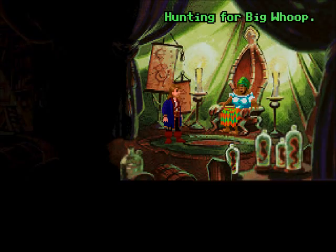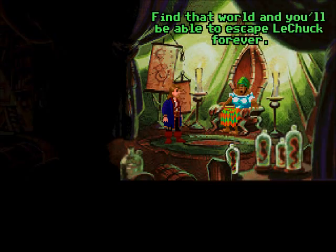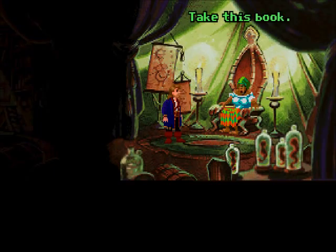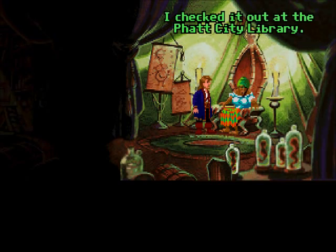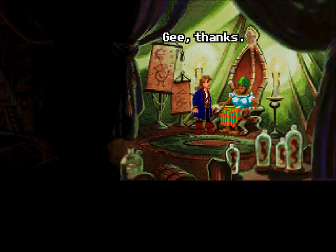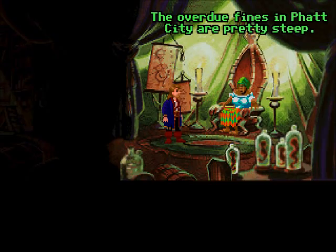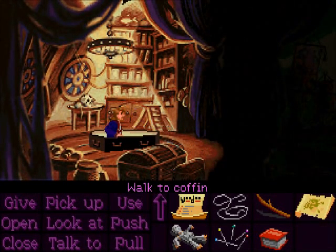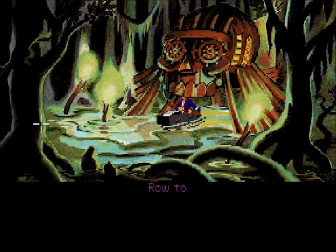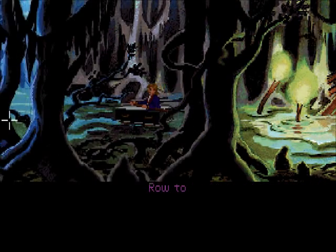What is it? You're doing it right now. Fiddling with change in my pocket? Hunting for Big Whoop! Oh yeah, I was doing that, wasn't I? Big Whoop isn't just a treasure — it contains the secret to another world. Find that world and you'll be able to escape LeChuck forever. But I know so little about Big Whoop. Take this book. I checked it out at the Fat City Library — I foresaw your need. I used your name when I checked it out, so be sure and return it when you're through reading. The overdue fines in Fat City are pretty steep. Great, more library fines. We'd better go return that book, though we should probably also read it first. I don't think I do it in this part, but we'll do it in the next part.